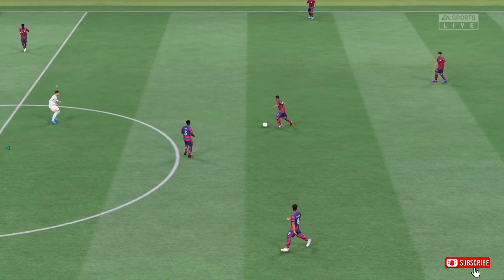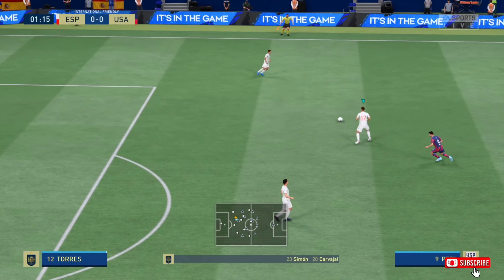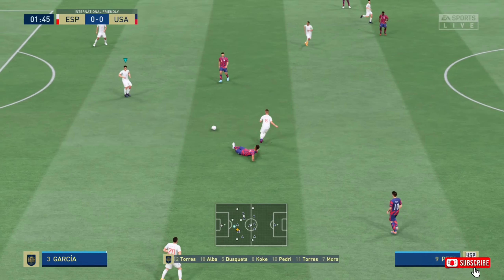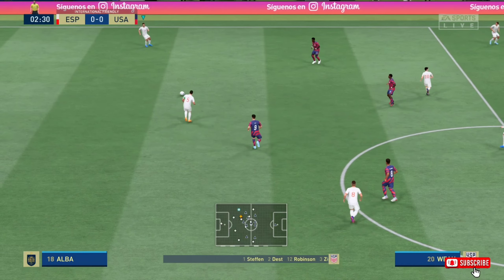And the game begins. Here's the line-up for Spain. Carvajal starts with Jordi Alba in the full-back positions. Koke starts with Sergio Busquets in central midfield. And the main striker today is Morata.